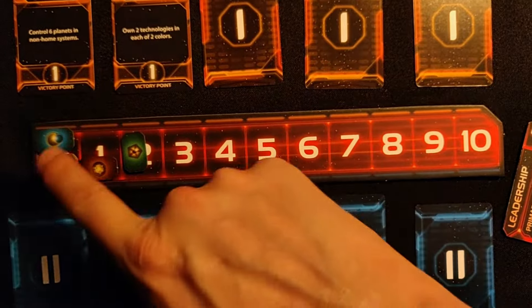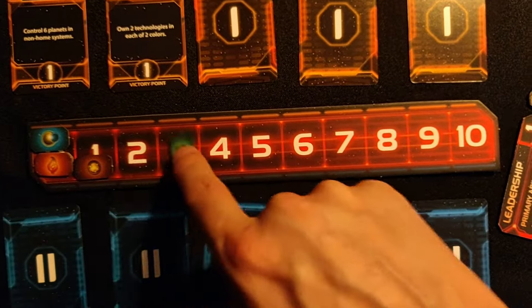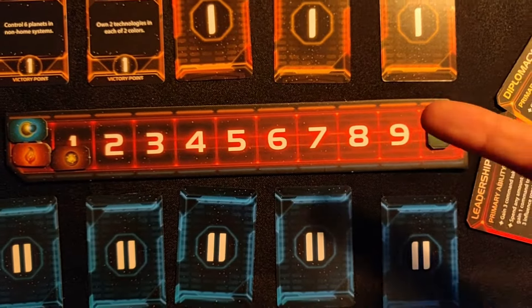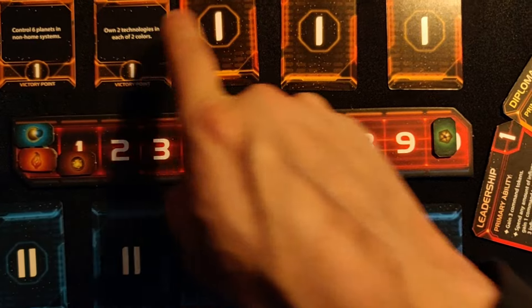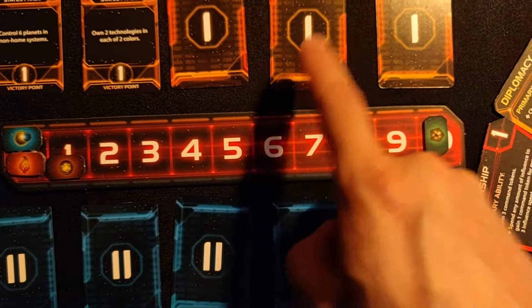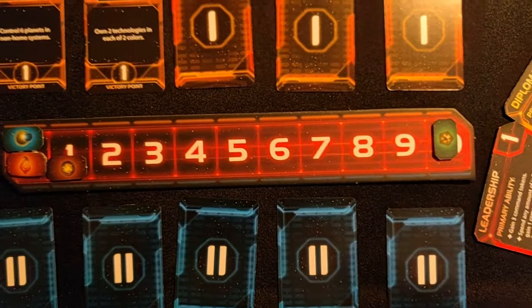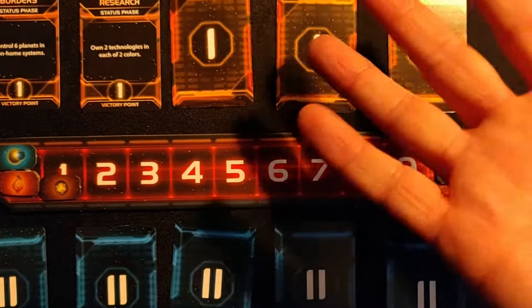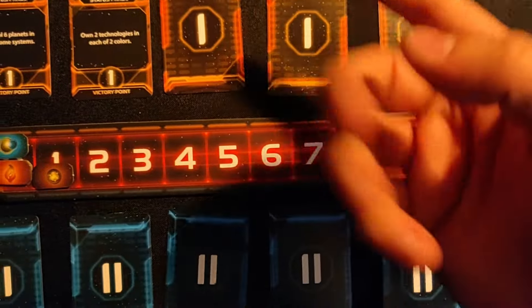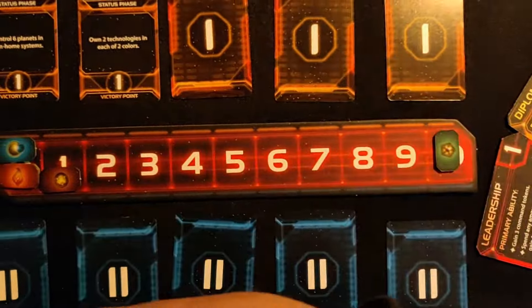The object of the game is to be the first player to move your counter to the end of the score track. You score points by completing these objectives. You start the game with two revealed, and then one new objective gets revealed each turn. These objectives decide how you should be playing the game, and it's gonna be different every time because these cards are random — I picked five out of a whole deck.